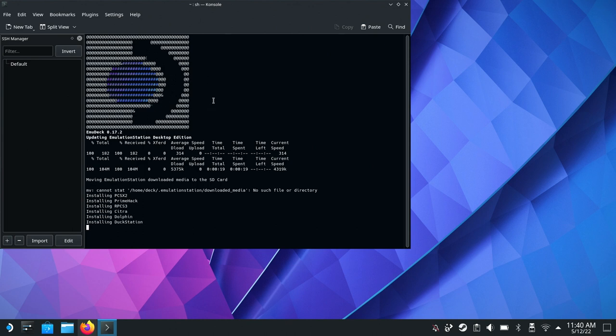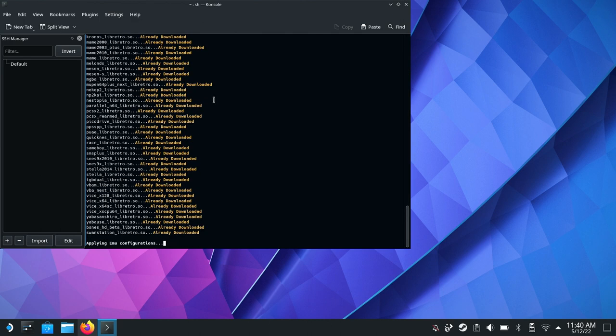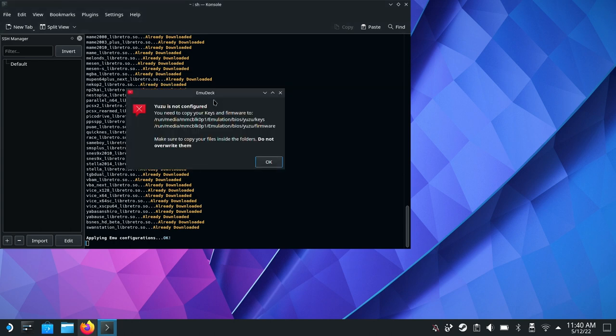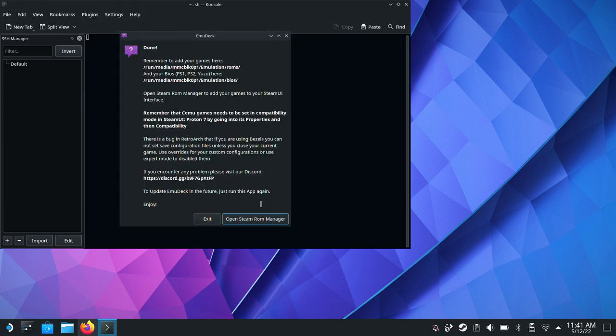You'll see it going through all the various different installations of the different emulators, linking them into EmuDeck. EmuDeck is a good way to get your games linked into Steam itself. It may say 'Users not configured' — I never worry about that because I don't plan on configuring that one; it's for Switch emulation and I don't emulate very current consoles. I also said No to RetroArch achievements because that requires making an account. When it asks if you want to open up the Steam ROM Manager, I'm going to click Exit for now — I want to show you where to put your ROMs first before we go to that step.